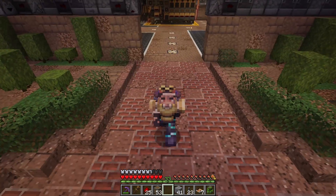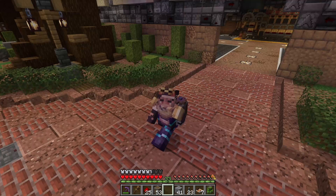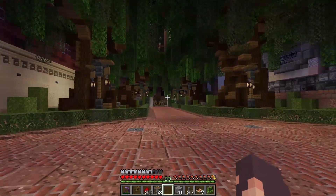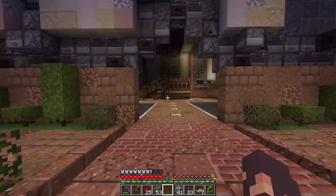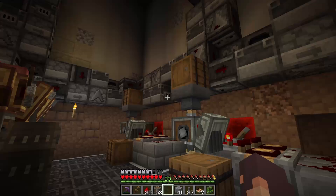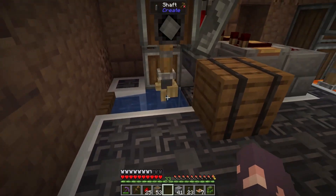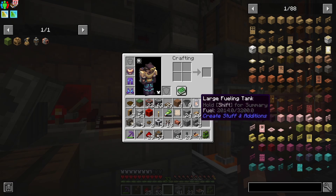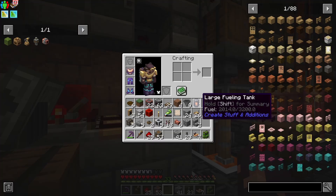Welcome back to another Create Mod tutorial. You'll notice that I am not in the standard empty glass void of a world — I'm in my actual Create Mod Survival World, where in the last episode I built this beautiful courtyard. The focus of the video today is these two machines that I built and designed, which let you automatically refill the large filling tank and large fueling tank so that you can power brass jetpacks or anything else that these are used for.